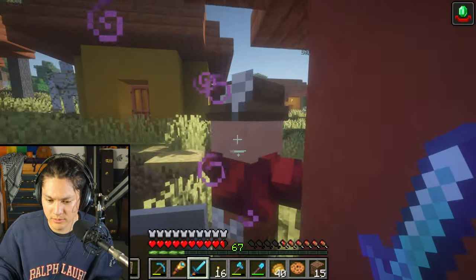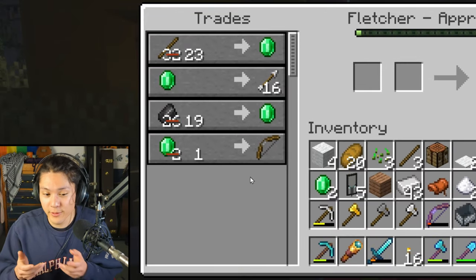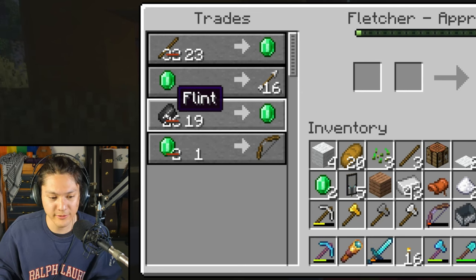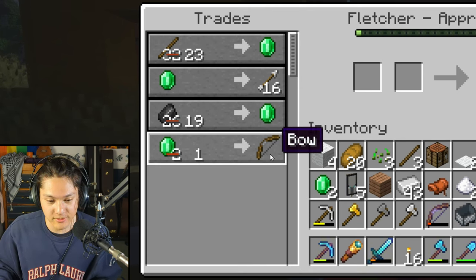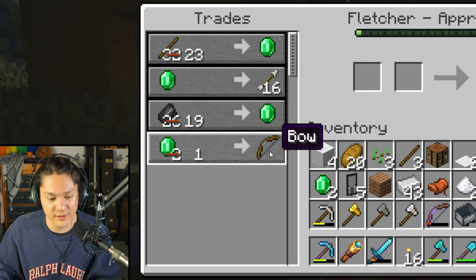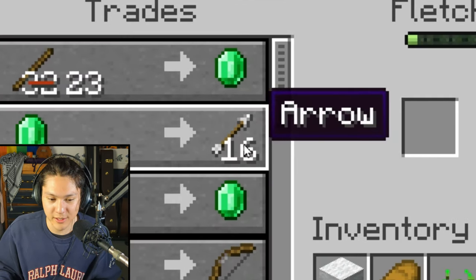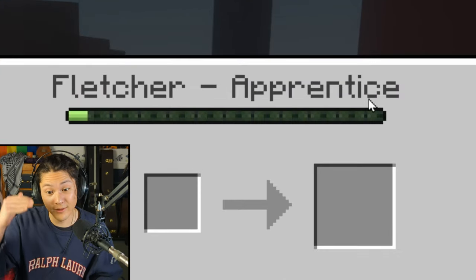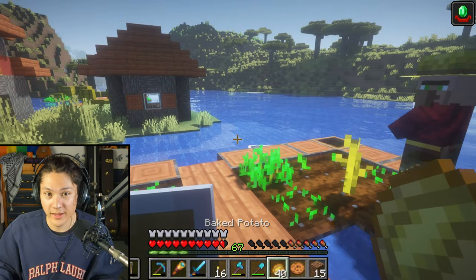Now what? He's an apprentice now. So now we can trade different things like a bow or flint — but 19 flint for an emerald is just a bad deal, and I can build bows really easily. I guess I'll just get more arrows. I think I need to keep on leveling him up by doing more and more trades. I guess it's time to bring one of these villagers back home with me.